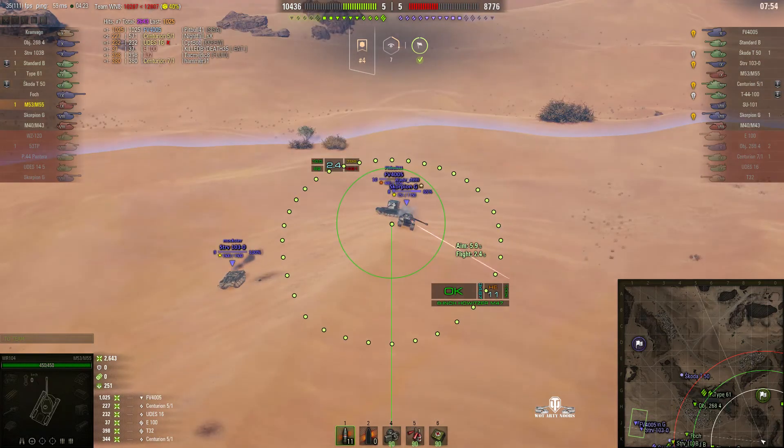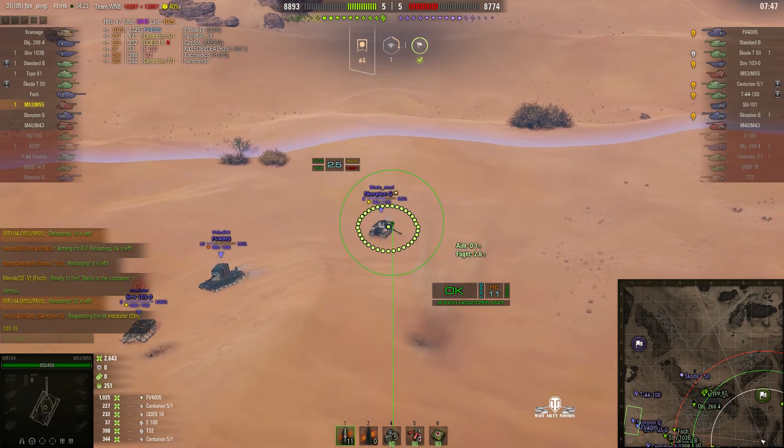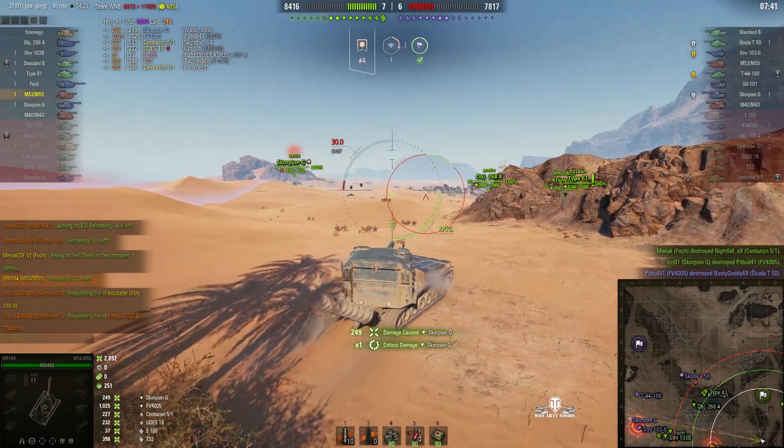There's a Scorpion — can he get two for one there? Unfortunately his FV4005 pulls away from the Scorpion, but he's going to go after the Scorpion. Rounds out — splashes in for 249.